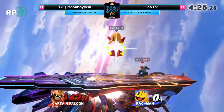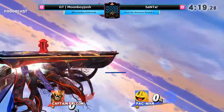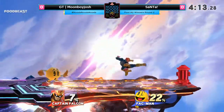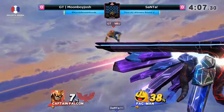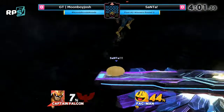One interesting thing about Pac-Man's projectiles is that they can only be thrown once from hand. Once you use neutral B and it comes out, you can pick it up and throw it once, and then you can't pick it up again. Essentially, it has two uses in terms of its properties. The only time that you can actually repeatedly pick it up is through Z-dropping.